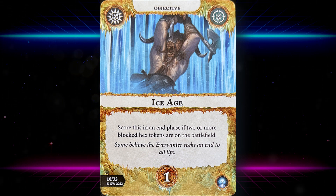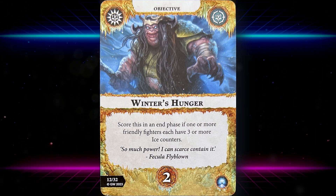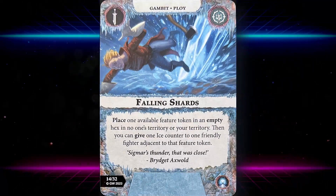Ice Age: scored in an end phase if two or more locked hex tokens are on the battlefield. We have a lot of stuff in the power card allotment to help score this, though it's just one glory. Winter's Hunger scores in an end phase if one or more friendly fighters each have three or more ice counters — it seemed really hard at first, but looking at the upgrade department it became a lot more scoreable.